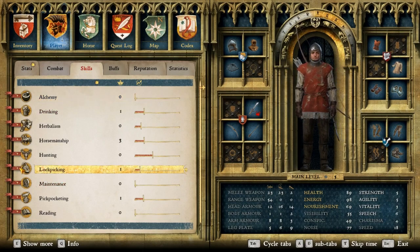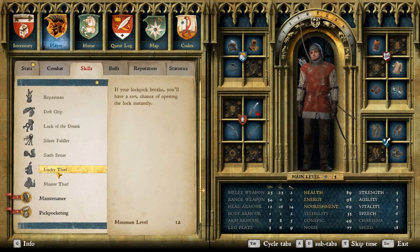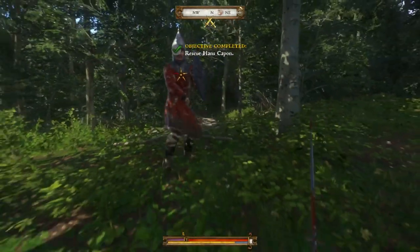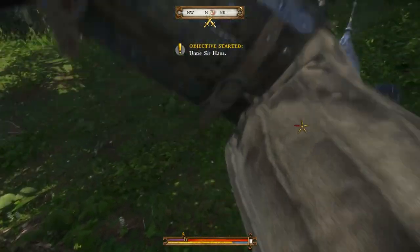Every three levels of lockpicking you gain, you will be able to activate a new skill. For example, one of the final skills is called Lucky Thief, which requires lockpick level 12 and gives you a 10% chance of opening a lock after breaking a lockpick. There are obviously many more skills to aid your thieving adventures — just go to the player menu, then the skills menu, where you will find lockpicking and all the information about the available skills.